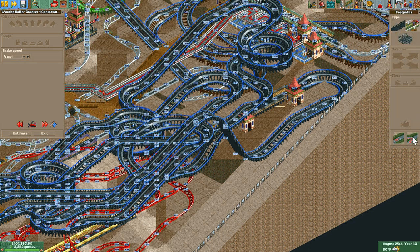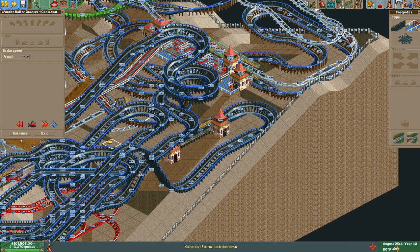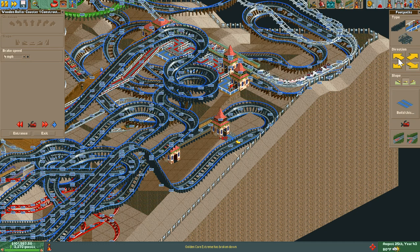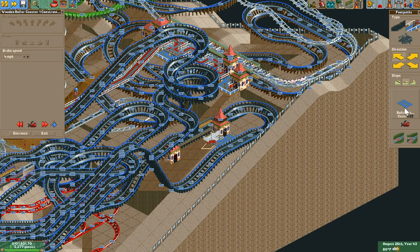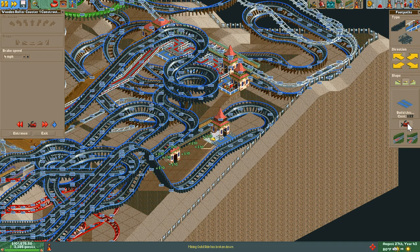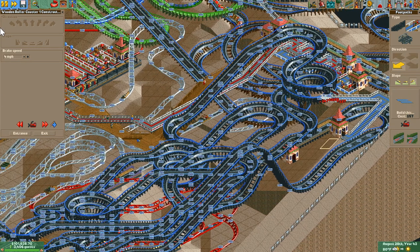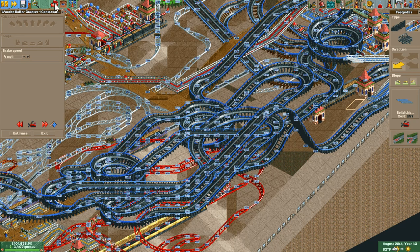Let's do green — doesn't mean a green coaster. Do blue, or make it a white coaster, something that is not green or something like that. We want to at least do this a little bit — it has its own path. Let's go this way up — hopefully we can. We can't — go this way and then go up. It's going to be really high. See-through rides.